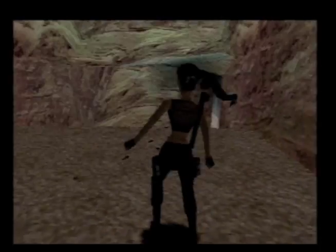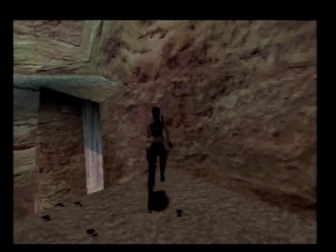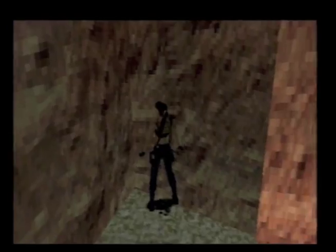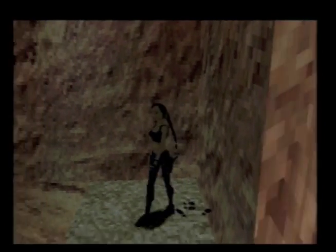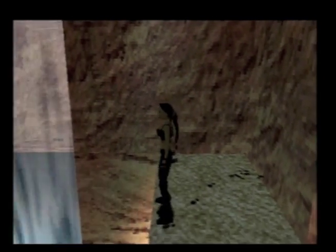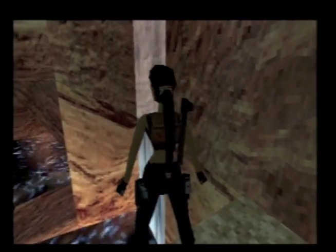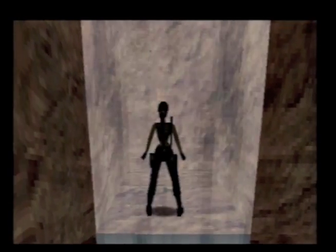There are some rockets as well behind this waterfall right here. This is a pretty tricky jump — you have to angle yourself just right in order to grab it. Thank you Lara, a little shower if you please.